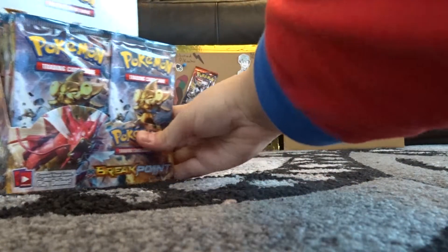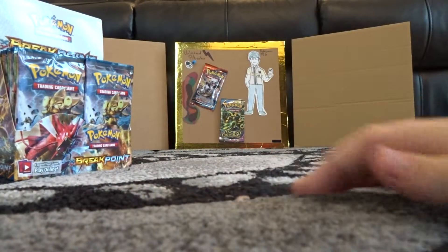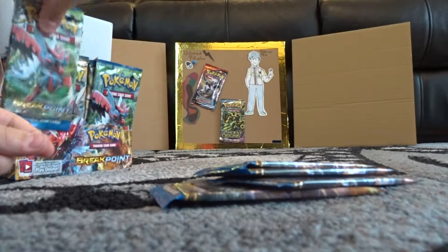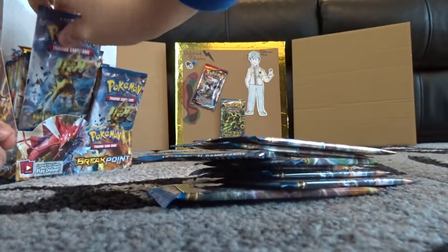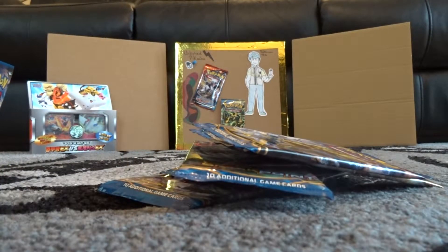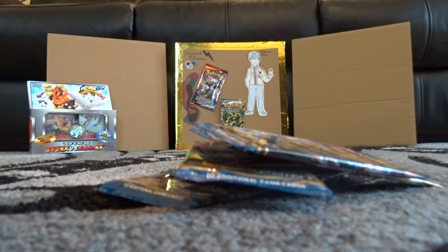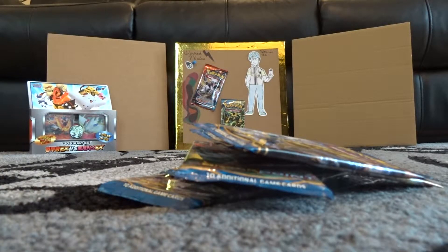Here we have the box, which I am going to put about there. So we're going to open the first packs in this video. I picked up two here - three, four, five, six, seven, eight, and nine. Alright, got the packs here. Move the box to the side. Why does this keep moving? I need to make the packs go backwards.